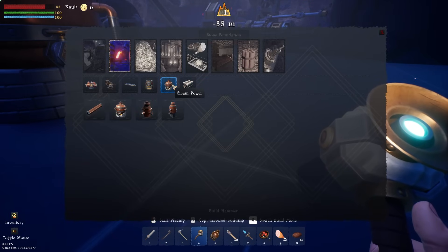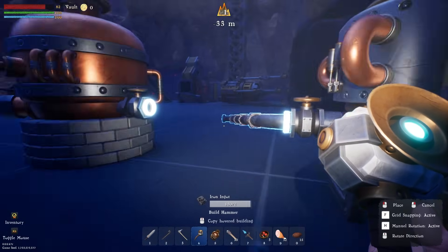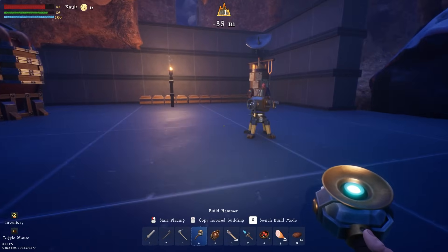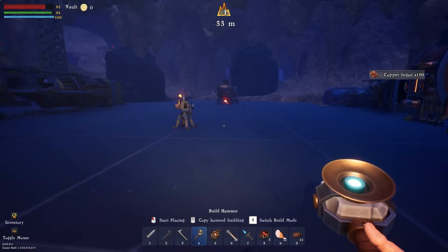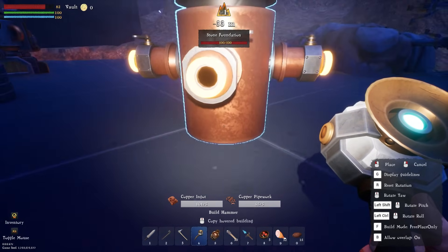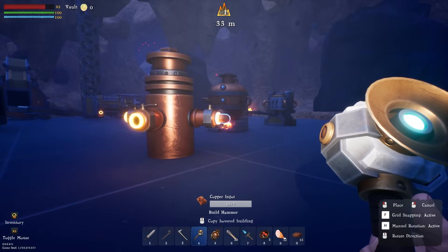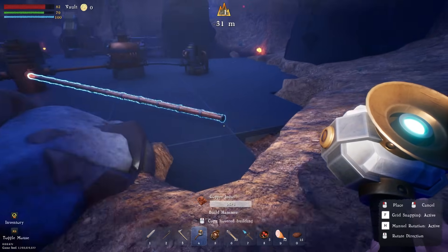I'll use a steam splitter — I need more ingots for that, that's okay. I moved all the storage over here and completely tore most things down. I'm unorganized but it should be okay. Here's the steam splitter — where's a good spot? I'll run the steam into the splitter. Hmm, the connections are on the other side — I don't know how this is going to work. Whatever, we'll test it out and see.